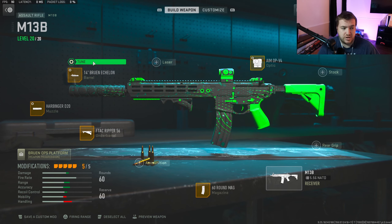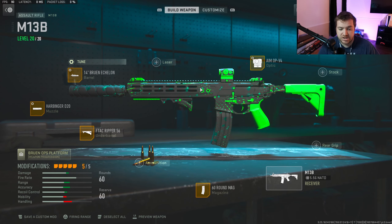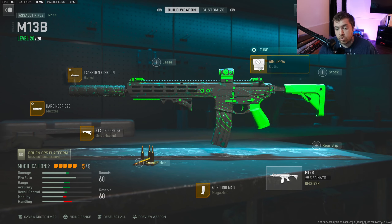I have the 14-inch barrel — this is a necessity if you're using the M13B, it gives you that range. I've got 0.50 for recoil steadiness and 0.14 inch toward damage range. This gun is pretty good at range. It's an assault rifle so you're going to be shooting people out to about 50 meters. Past 50 meters you'll want to switch over to a sniper.